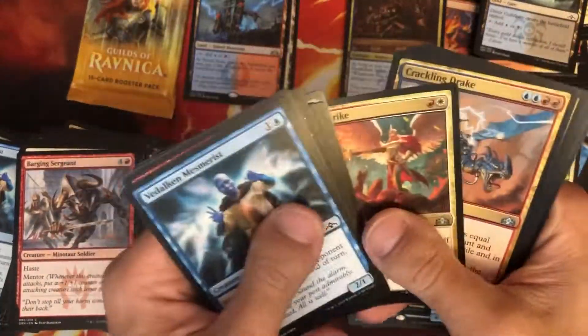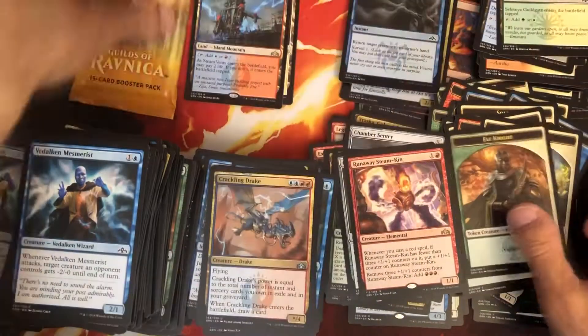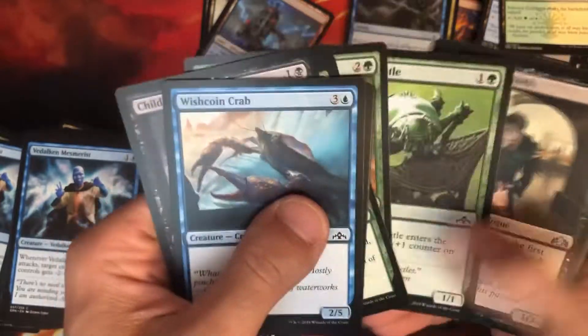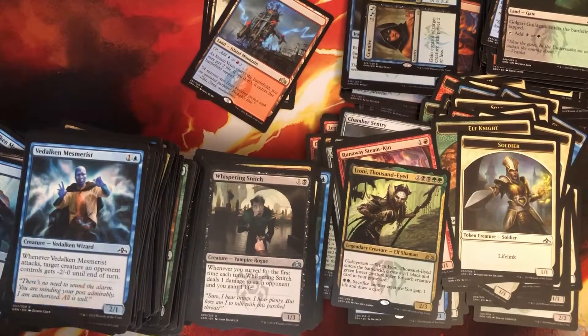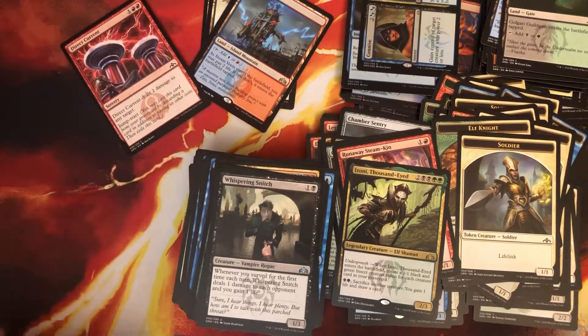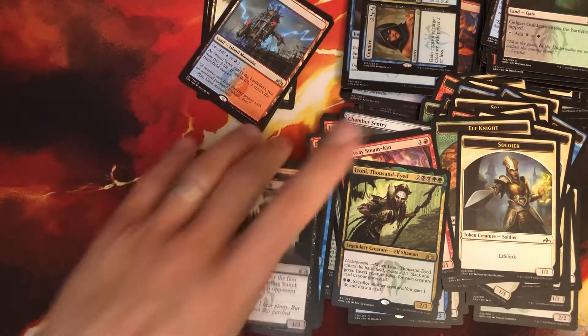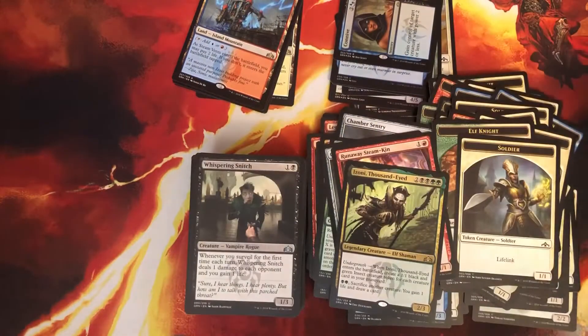And there it is! We got all five! All five shock lands from Guilds of Ravnica. These are our bonus packs — freebies. Justice Strike, Crackling Drake, Runaway Steam-Kin — cool. Last pack and then we're moving on to Ravnica Allegiance. Circuitous Route, Izzet and a foil Connive//Concoct. Let me clear these commons and bulk cards, make some room.